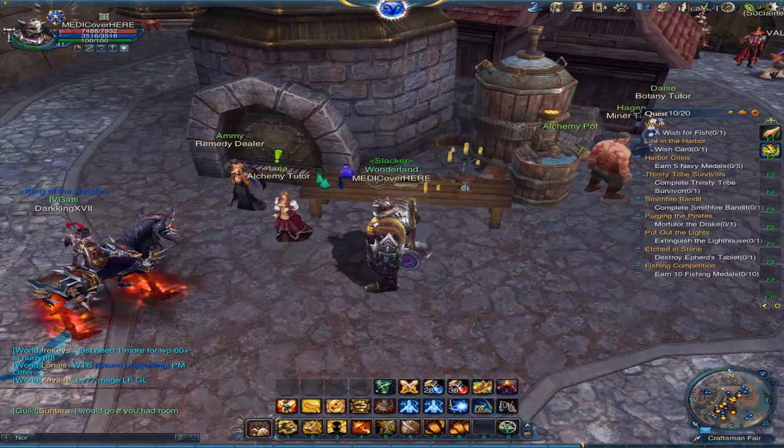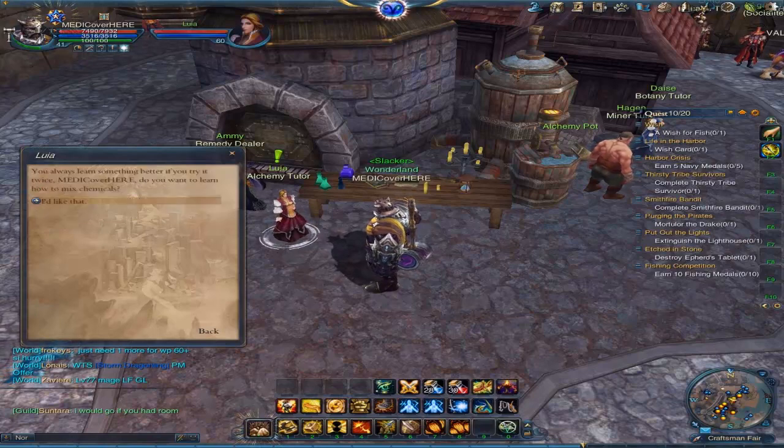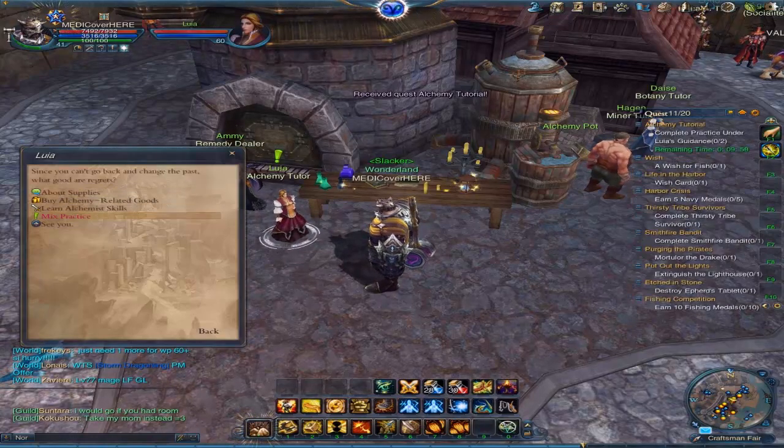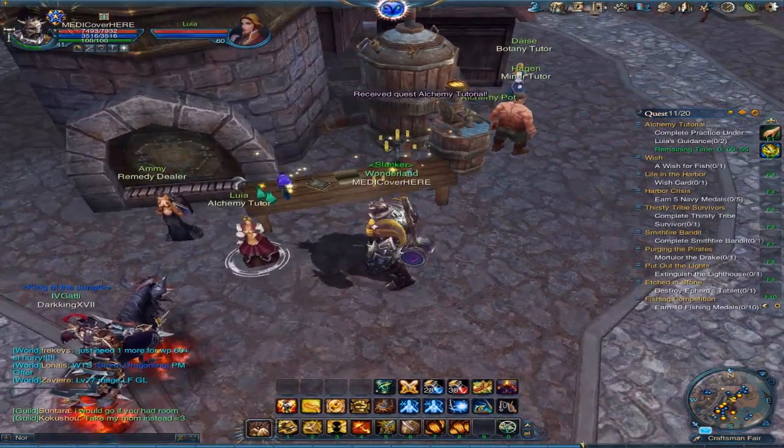So you want to click on Luai, which is the Alchemy Tutor. You want to go to Alchemy Tutorial. Just click through. You click Mixed Practice, and then you click Begin Practice.